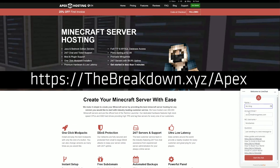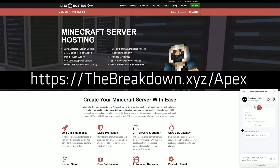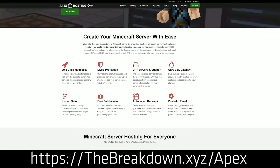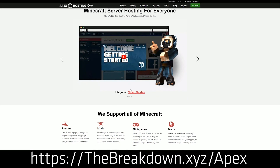Plus, if you do have any issues, Apex has 24/7 support — 24 hours a day, 7 days a week. If it's 4 a.m., you can go on Apex, click the chat bubble on the bottom right, and get help from a real live person right away. We love Apex so much that we host our own server, play.breakdowncraft.com, on Apex Minecraft Hosting. Check out Apex at the first link down below: thebreakdown.xyz/Apex.